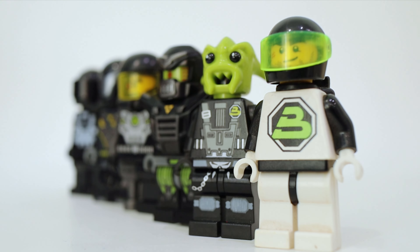With Blacktron 2, they have a lot of white on their suit. Historically speaking, in LEGO's line of sets, white often symbolizes explorers or good guys. I feel like they're trying to impersonate the good guys.